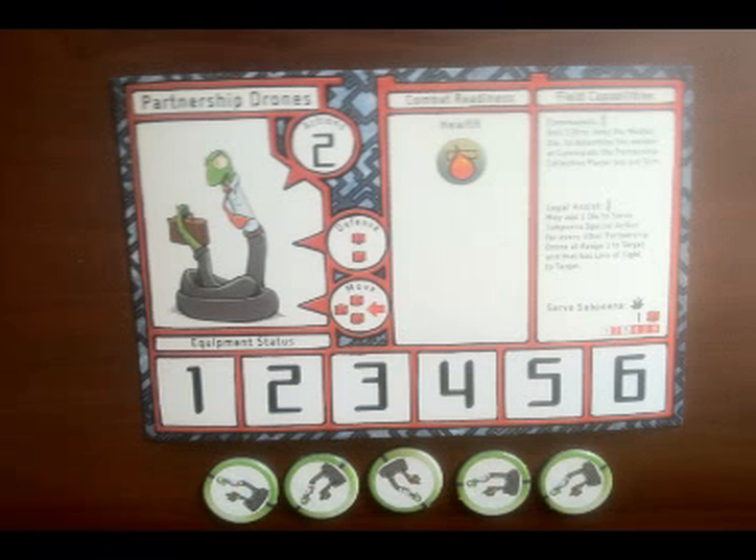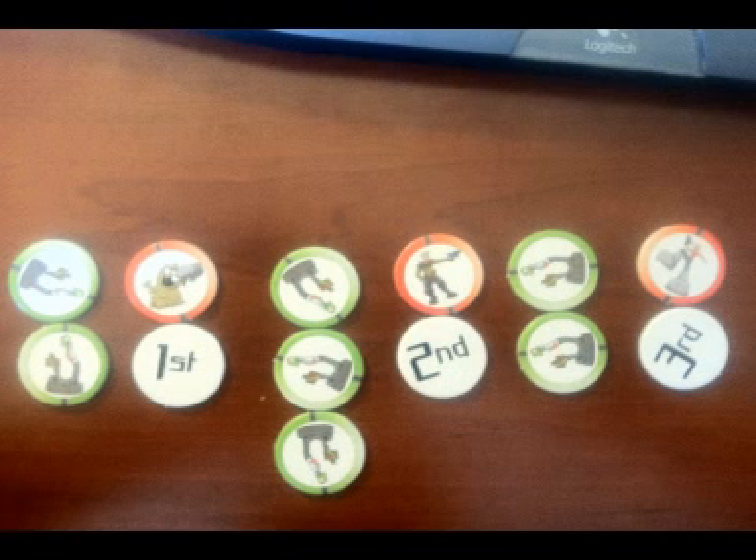Once the active drone has finished its two actions, its turn is over and the drone player may spend any remaining commands to spawn more drones or activate other drones. Once the drone player is out of commands, the drone player's turn is over and it is now the Tufts character's turn based on the turn order tokens.